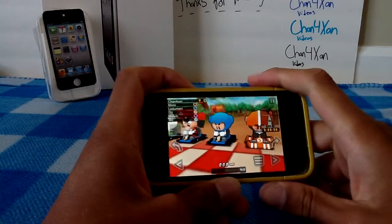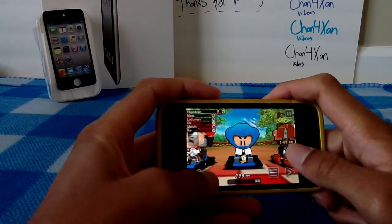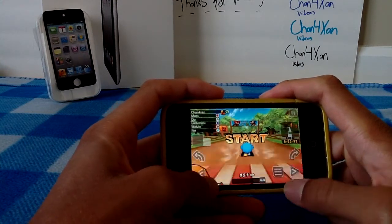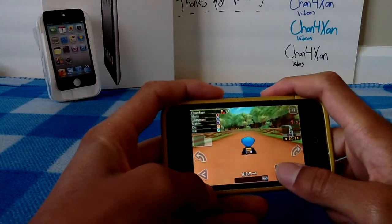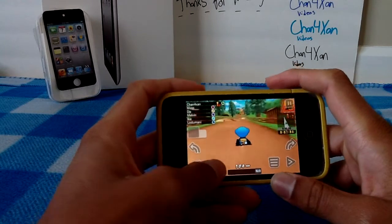When you open up the game, you have your left and right arrows right down on the bottom, and then you have left and right drift arrows right above your steering arrows. Right in the middle you have a brake button, and then in the center of the screen you have your nitrous button.